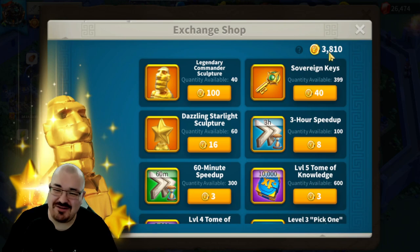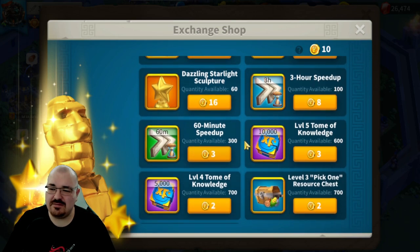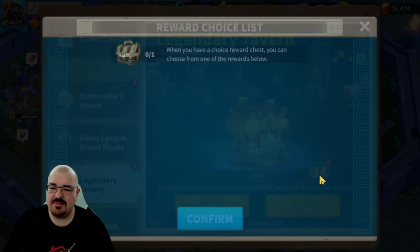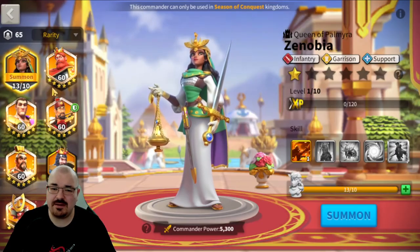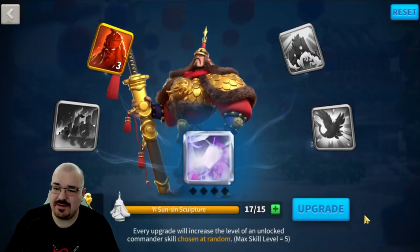After buying 20 more keys and opening them - a 250 marks pull, which is bad luck but decent marks. Checking the shop: I have 3,810 marks, so I can get 38 sculptures. With 22 days remaining and free keys I'll reach 40 total. I could also get 300 hours of speed-ups for 900 marks and another 300 hours for 800 marks - that's 600 hours of speed-ups for 1,700 marks, which is great value. I press confirm on Zenobia's sculptures, summon her, and unlock Reader of History.